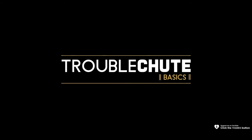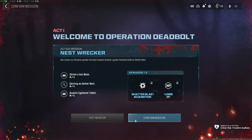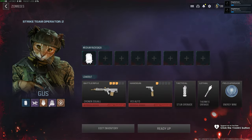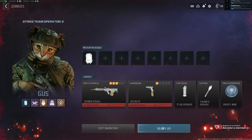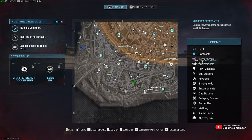Next up, Nestwrecker. For this, we need to obtain a gas mask, destroy an Aether Nest, and acquire a Siphon tablet. This is actually a surprisingly easy mission for a tier 5. I assume you can take a gas mask in with you, but we'll find out in just a moment. And yes, you can actually obtain a gas mask by just bringing one in.